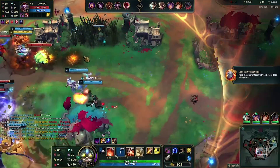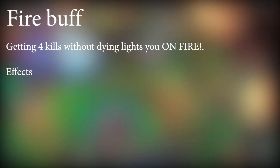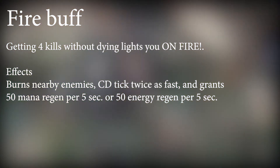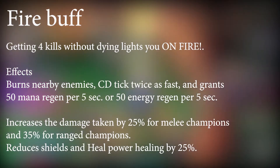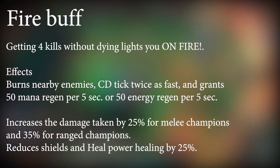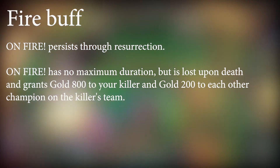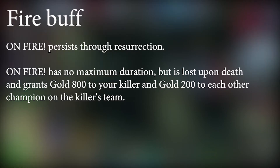Getting 4 kills without dying lights you on fire. The effects: burns nearby enemies, cooldown ticks twice as fast, and grants 15 mana regen per 5 seconds (or energy regen per 5 seconds). Increases damage taken — including from turrets — by 25% for melee champs and 35% for ranged champs. Reduces incoming shields and healing by 25%. On Fire persists through resurrection effects like Anivia's passive, Zilean's ultimate, Guardian Angel, and similar abilities. On Fire has no maximum duration, but is lost upon death and grants 800 gold to your killer and 200 gold to each other champion on the killer's team.